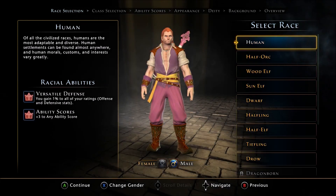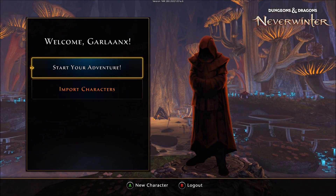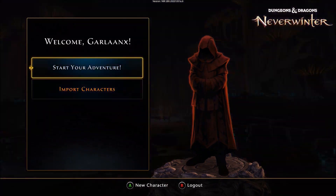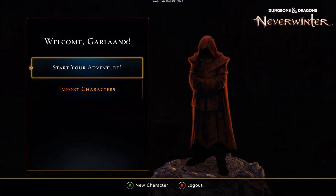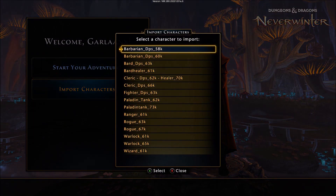It looks like we're at a character creation screen. There's a tab here to import characters or make a brand new one. Let's go ahead and click the imported character list.